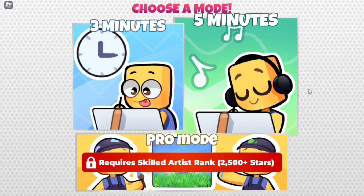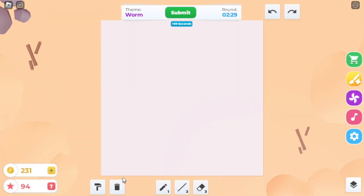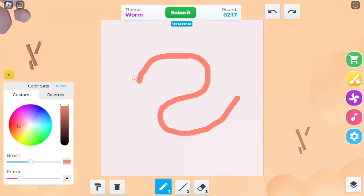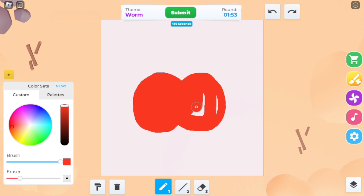We will be playing the 3-minute mode in Speed Draw. Okay, here we go. What's the first theme? A worm. How am I supposed to draw that? Alright, I'll just try my best. I will just draw a worm eating an apple.